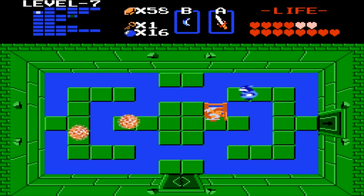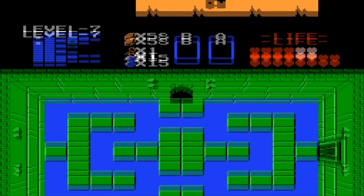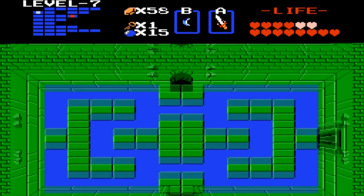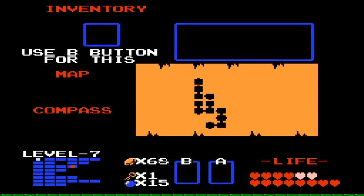If I can just get rid of this enemy right here — nice, there we go. I'm gonna bomb this top wall — stop it, you bubbles, they're so annoying. There we go. Grab the rupees. Bomb the right wall, try to get my bombs out again.